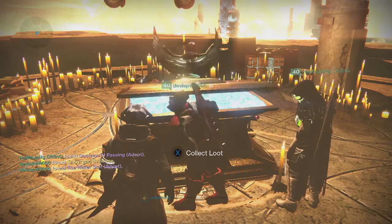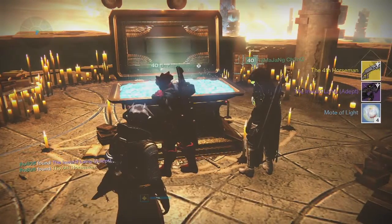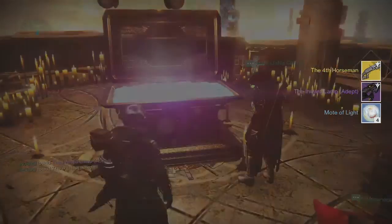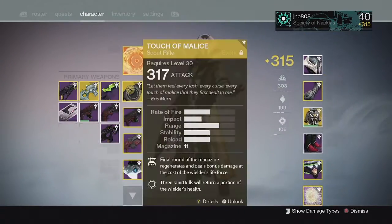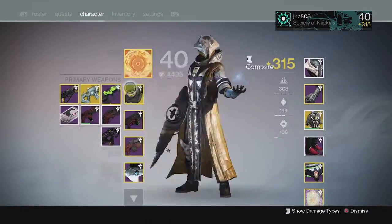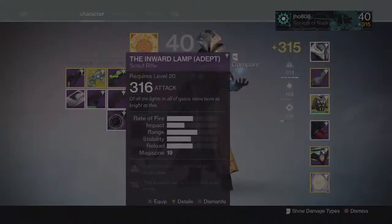Starting off on my first character, my Warlock, from the Lighthouse chest, we ended up getting a 4th Horseman Exotic Shotgun as well as the Inward Lamp Adept. My Inward Lamp came in at 316, which is a little bit better than some of the values from my previous weeks of Lighthouse loot.